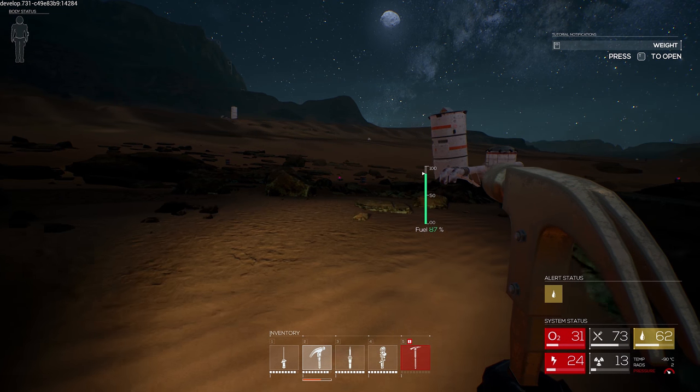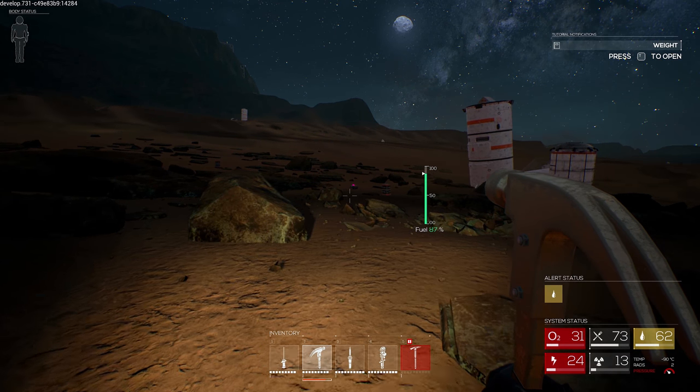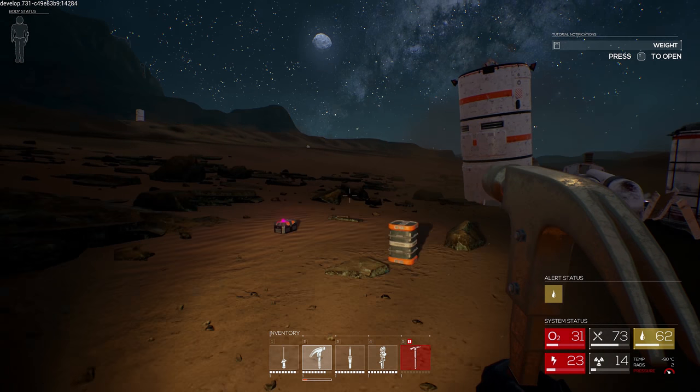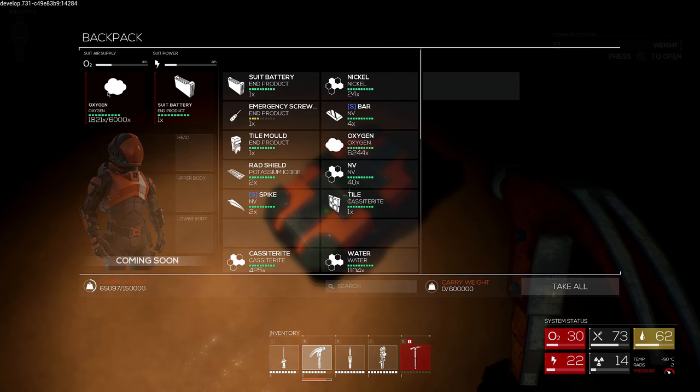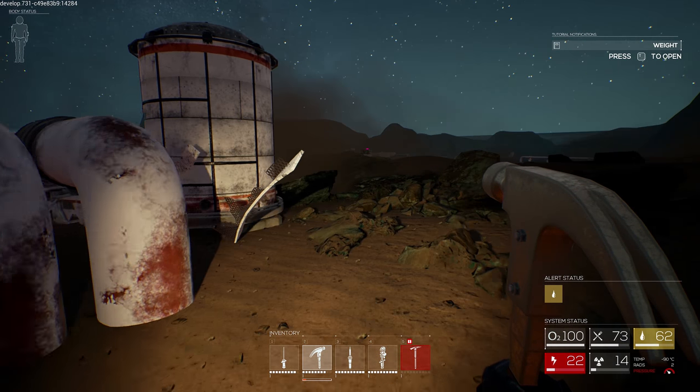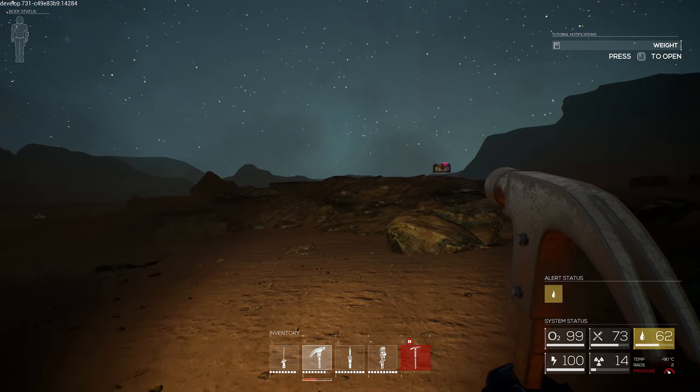Some stuff respawned too - very good. I need this pickaxe. I need to get a better resource than this heavy-ass cassitrite. Whatever's going on with that thing is ridiculous. Let me put my oxygen on because I'm dying. I need to recharge my stuff. There we go - all better.